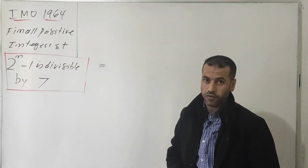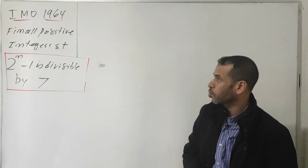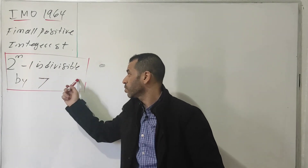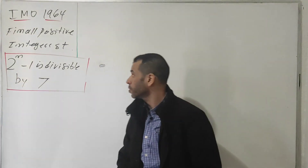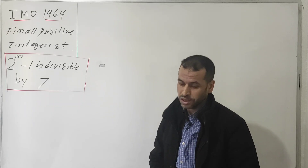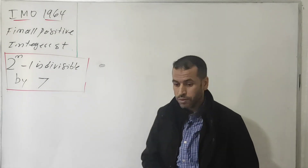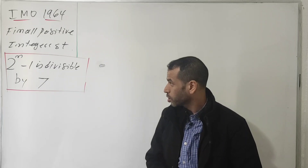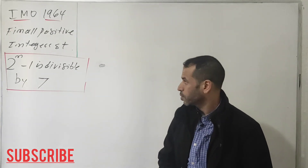In today's video I would like to introduce a very nice problem from the International Mathematical Olympiad 1964. Find all positive integers n such that 2 to the n minus 1 is divisible by 7. In other words, 7 divides the term 2^n minus 1. This is a straightforward problem — it's not hard at all, it just needs a trick. Once you find the trick it will be easier to solve. Now let's jump into the solution.